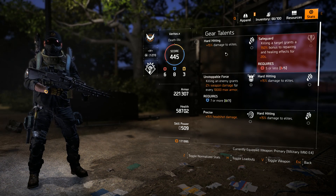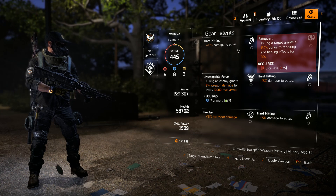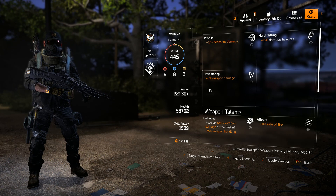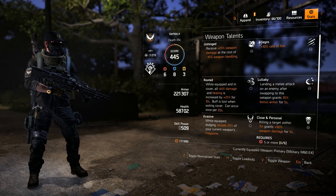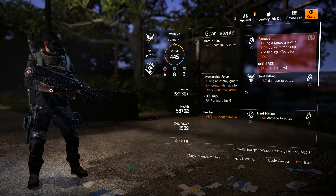To get started, the talents as you can see: damage to elites, damage to elites, headshot damage, damage to elites, weapon damage, weapon damage, rate of fire. We're stacking essentially damage - it's all about stacking damage and damage to elites.